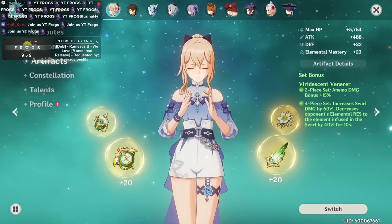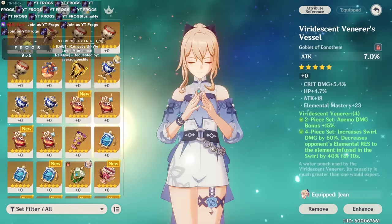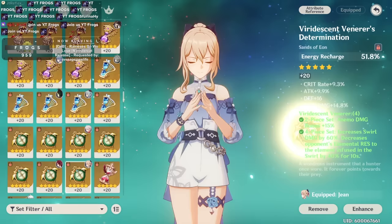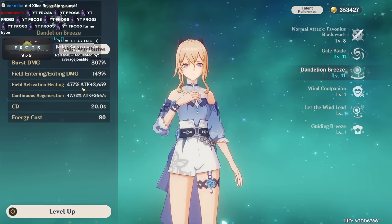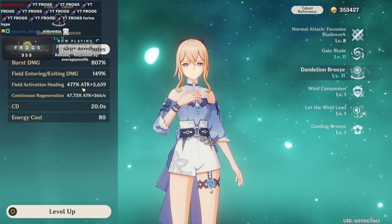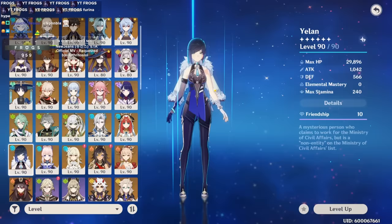Usually with a Jean build you might do a sort of hybrid DPS — maybe attack, anemo goblet, and crit. But here I'm running energy recharge timepiece, attack goblet, and a healing bonus circlet. The healing bonus circlet ensures she is not only fully healing but even potentially overhealing your team. This depends on the team you're running — if you have more HP-based characters the HP pool is much higher.